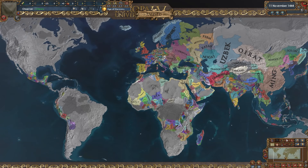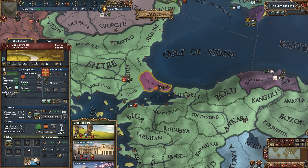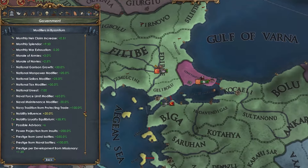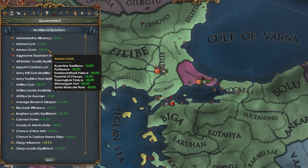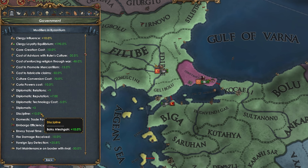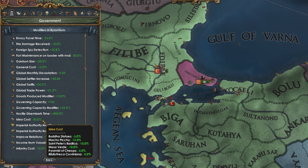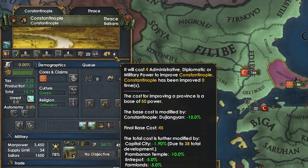Back to the 1444 start date. No natives, just as I intended, and every monument in the world in Constantinople. Look at all these modifiers — absolutely busted. That's a smooth 125% advisor costs reduction, 10% discipline on day one. Governing capacity doesn't look like it's going to be an issue, nor is passing ideas. Constantinople produces like two-thirds of the world's glass and it costs four mana to develop it. Pretty crazy.